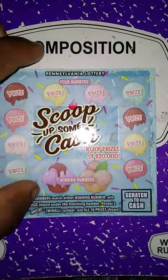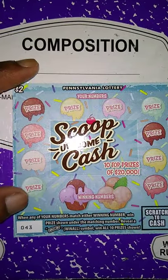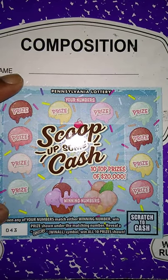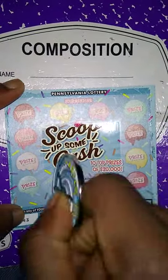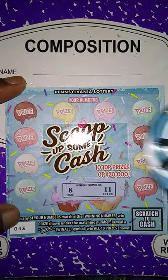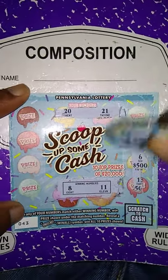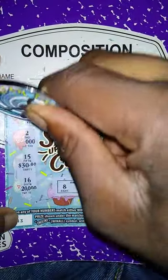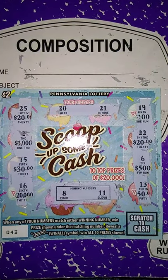Next ticket up is $2 Scoop of Some Cash. When my number matches the winner number, win the prize. Get the scoop, win all ten prizes. The winning numbers are 8 and 11. My numbers are 20, 21, 13, 6, 22, 19, 15, 16, 15, 2, and 25. So this ticket is a loser — no 8 and no 11.